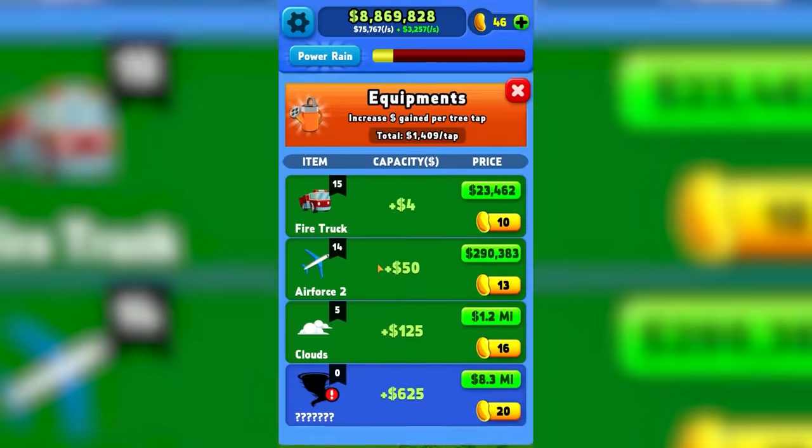I should probably buy more clouds — well, we'll buy another tornado first and then more clouds. As long as I'm buying the lower things on the menu we're doing good, because now we're up to $3,000 a second. You blink twice and you make $23 million — it's so realistic. We're up to $4,400 per click, so I'm just going to let the game run for a little while.